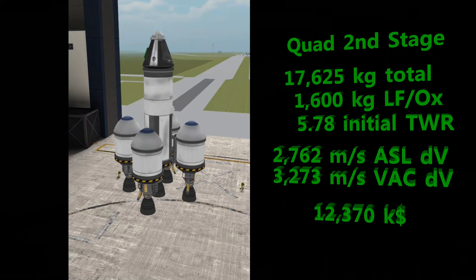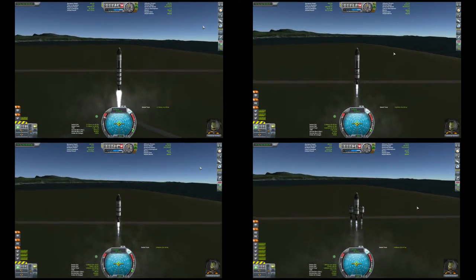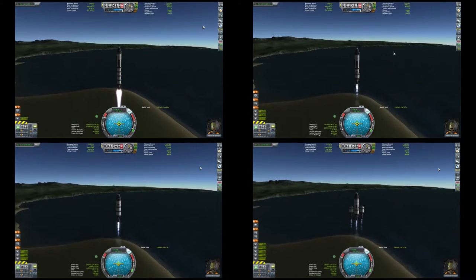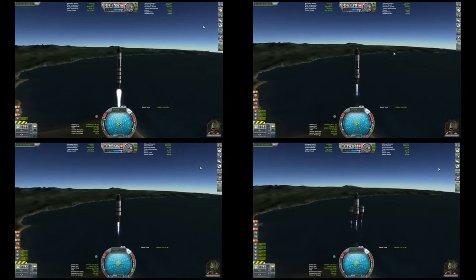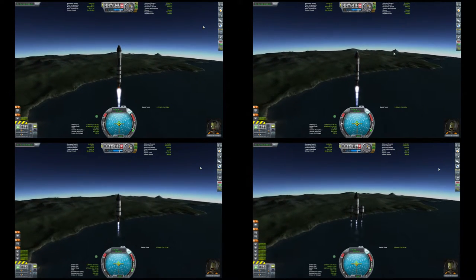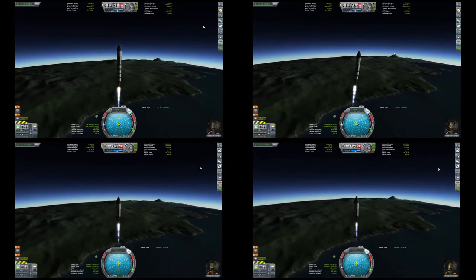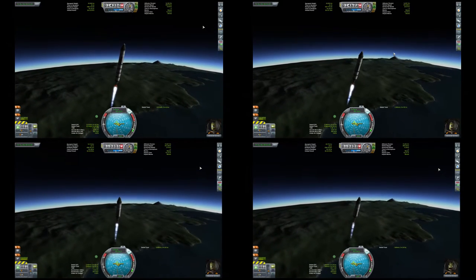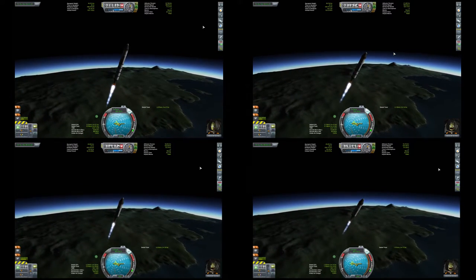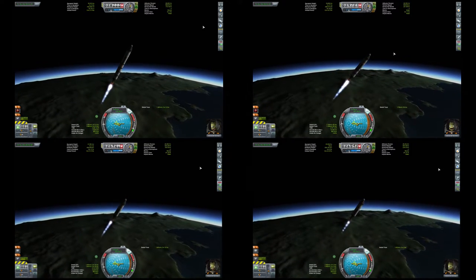As we start our first test launch, I want to highlight something important — we cannot underestimate the significance of piloting precision. Even following the same plan in terms of target values, every flight will have little nuances that vary. I launched the simple rocket a few times in preparation and got final periapsis values between negative 40 and negative 60 kilometers. There is a popular addon called MechJet that automates piloting procedures and can even that out, but for me, that really crosses the line into cheapening the game experience. I like that I need to execute my launch well to get the most delta-v for my further activities.